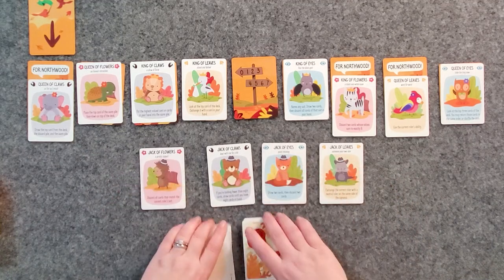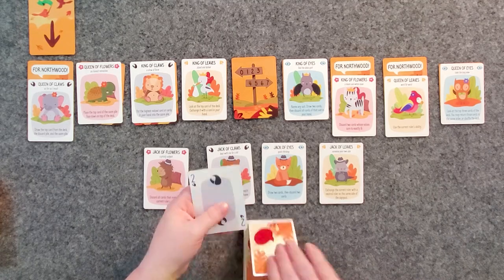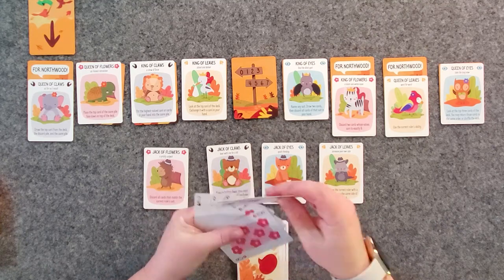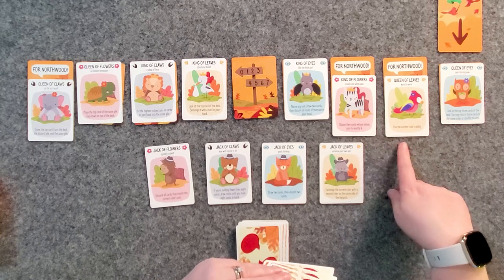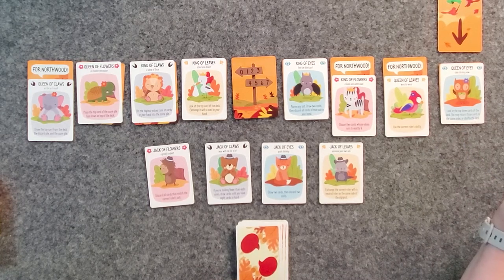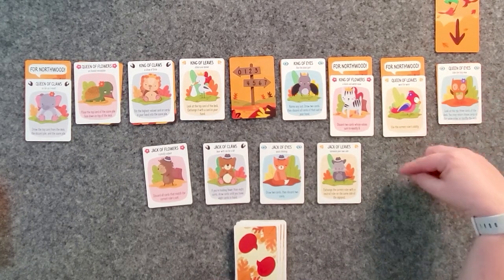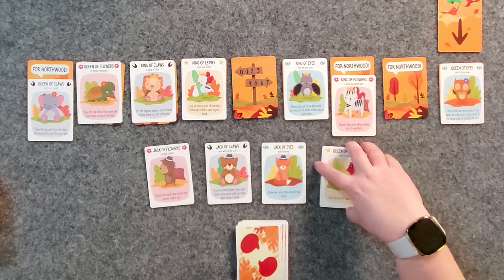We reset our allies and reshuffle the cards — we now have three new allies. Four of these tricks are definitely mine. We're going to go for the outer edges just to make it exciting. One ally lets you look at the top three cards of the deck, then either return them in the same order or shuffle the deck — that's a pretty good power. So let's exchange the current ruler with the queen of leaves and put her here. We've got to get seven tricks, which is going to be difficult. I might have made a mistake.